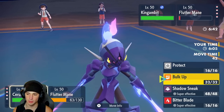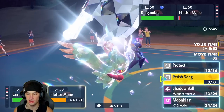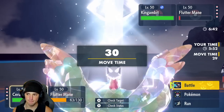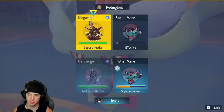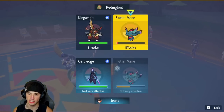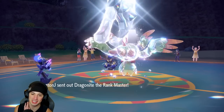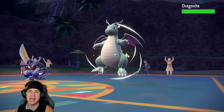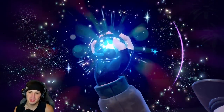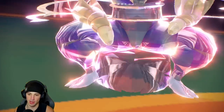From here we just Shadow Sneak the Flutter Mane slot and Shadow Ball the other slot. Sucker Punch is scary, but we go for it — Shadow Sneak, then decide to throw a Moonblast just in case they want to swap. There's the swap, and it's Dragonite! Great read from us — we were just predicting a potential swap but hit the Dragonite perfectly.